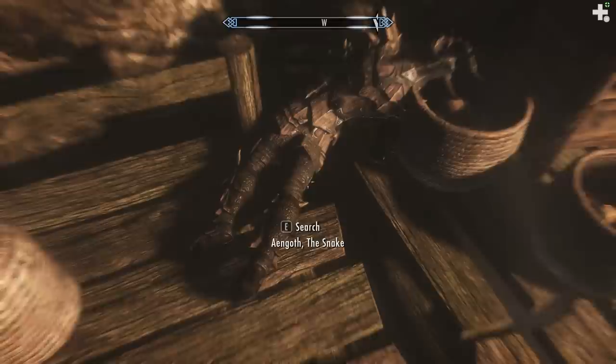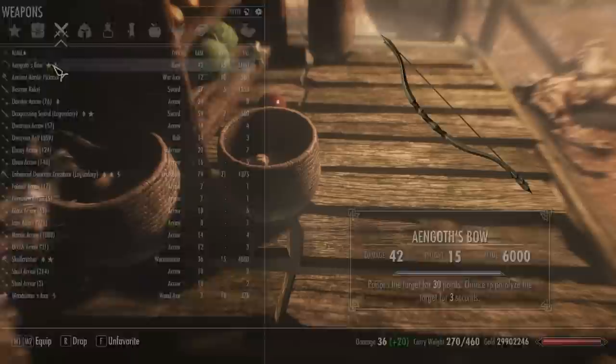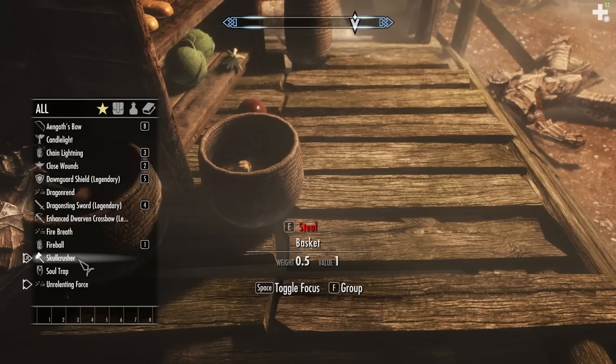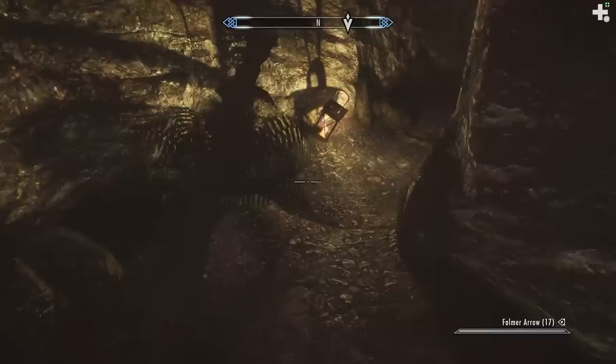I'm going to equip the bow just because it's new, and I'll equip the Skull Crusher as well. Let's favorite those — Engoth's bow on slot eight, which is my crossbow slot right now, and Skull Crusher on slot six. Skull Crusher and Engoth's bow — all right.